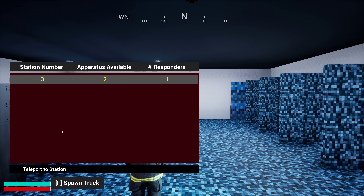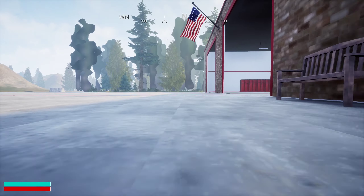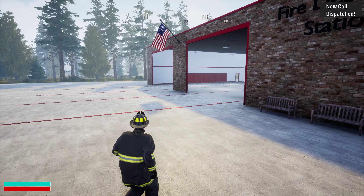Click on the fire station and a new button appears that says teleport to station. Click on that and it will put you out in front of the selected station.